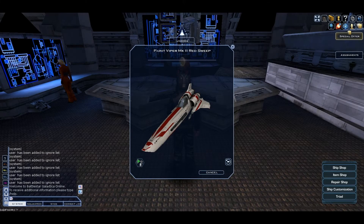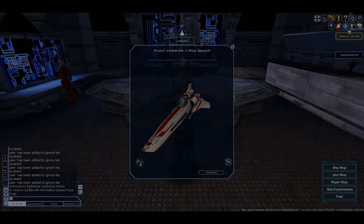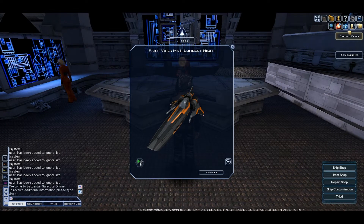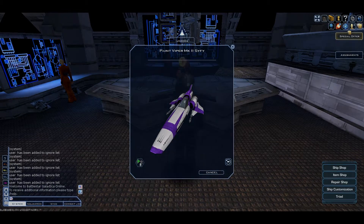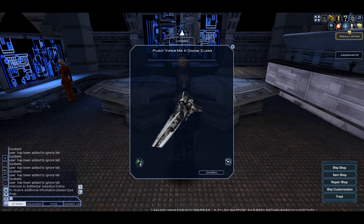The next paint is called Red Sweep and it costs 2k cubits. The next paint is The Longest Night and it costs 6k cubits. The next paint is called Sci-Fi and I believe it is free. The next paint is called Oxide Chemo and it costs 3k cubits.